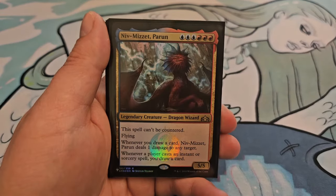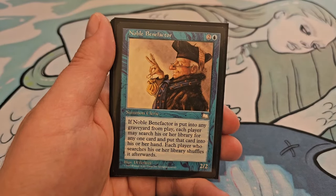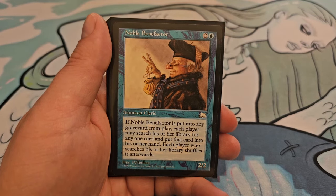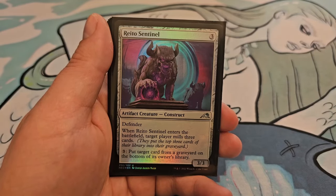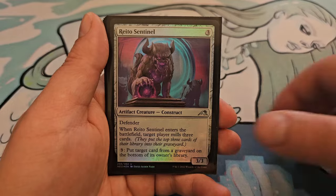Niv-Mizzet Parun costs 3 blue and 3 red for a 5/5 that cannot be countered and has flying. Whenever you draw a card, Niv-Mizzet Parun deals 1 damage to any target. And whenever a player casts an instant or sorcery spell, you draw a card. Noble Benefactor, for 2 and a blue, is a 2/2: if Noble Benefactor is put into any graveyard from play, each player may search his or her library for any one card and put that card into his or her hand; each player who searches his or her library shuffles afterward. Raito Sentinel, for 3, is a 3/3 with defender: when it enters the battlefield, target player mills 3 cards, and then for 3 you can put target card from a graveyard on the bottom of its owner's library.